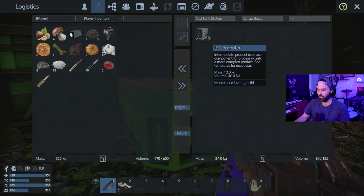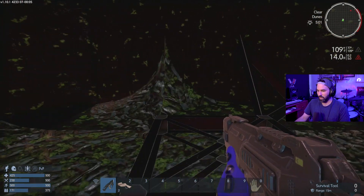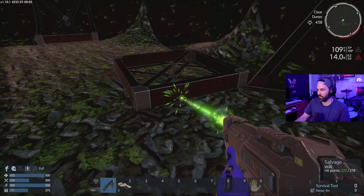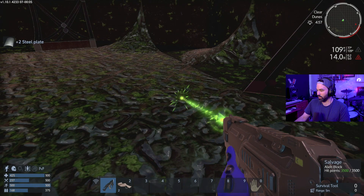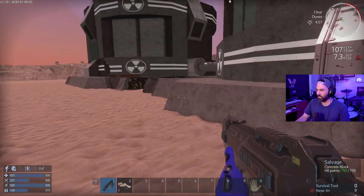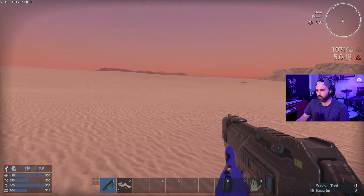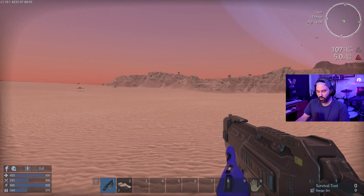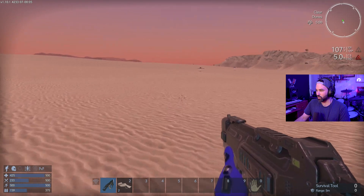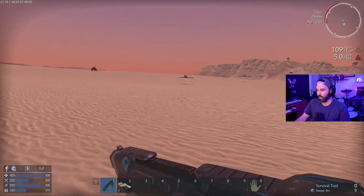This place looks creepy as hell. I really hope nothing weird spawns in here. Got two computers, got some mechanical components. Can I salvage any of this stuff? Radiation's really high now — I should probably get out of here. Steel plate. So that place is not a good place to be. I don't know if those things are friend or foe. I keep hitting random buttons because I don't know how this game works.